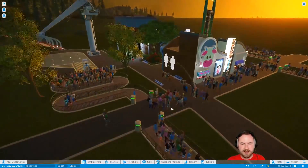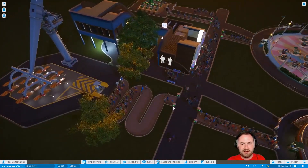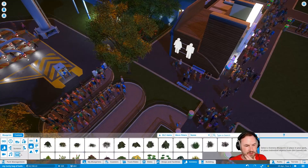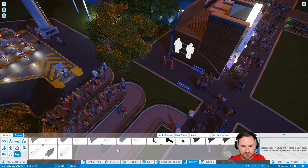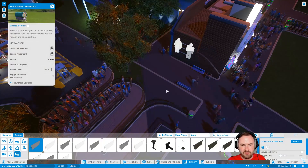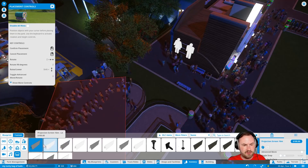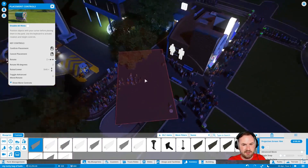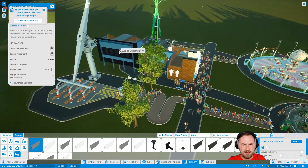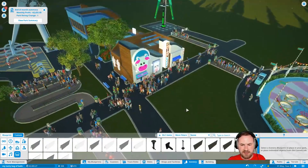Look at it! It's beautiful! I feel like we need some more lights or something in here, some better scenery too. There's some screens available, like this projection screen. Oh my lord. Look at the size of this bad boy. This is a 16 meter projection screen. What do I do with this? Can I project anything I want onto it?